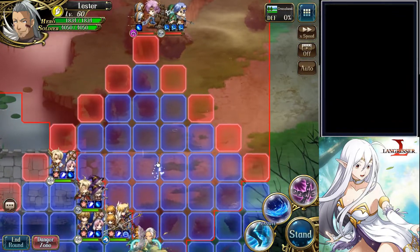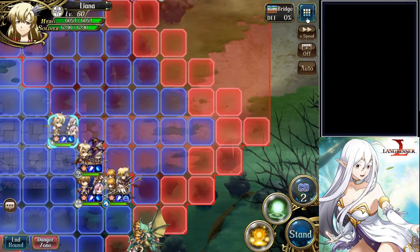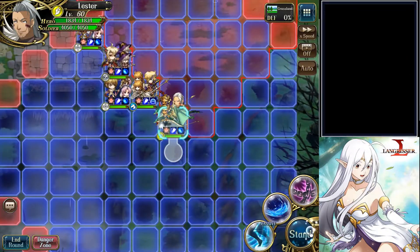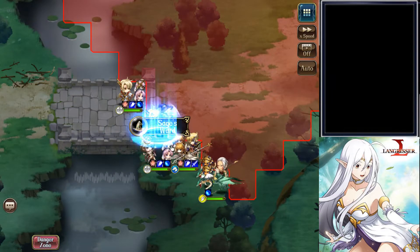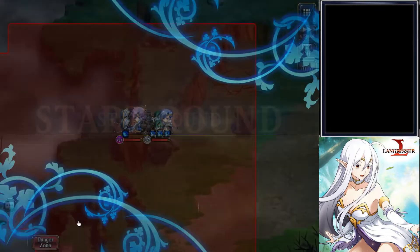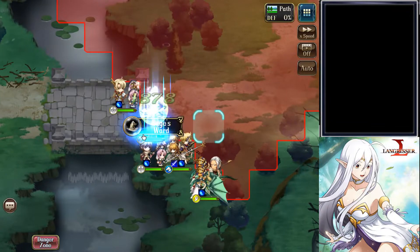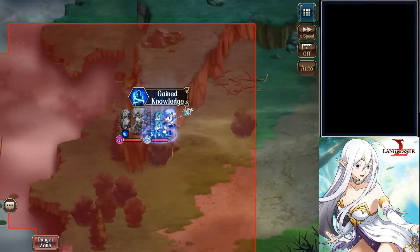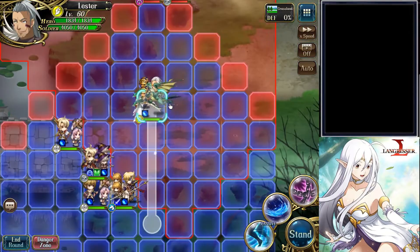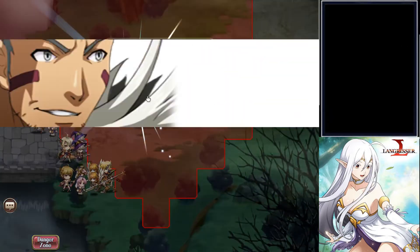And Lester — I'll just wait a little bit. I can afford to wait two turns for my skills, so why not? Let's kill and hook Narm.